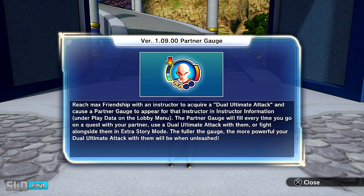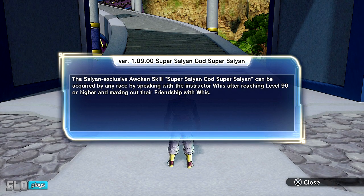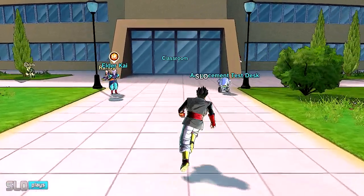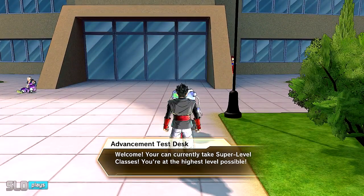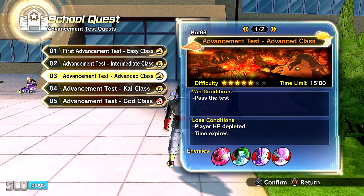I highly recommend watching this entire video. I'm going to explain to you guys step by step on how to get this skill. It is an extremely tedious and annoying process, but if you guys auto-update your game, it should be at the very beginning right here, version 1.09.00, Super Saiyan God Super Saiyan. Unfortunately, there are a couple of prerequisites. You cannot get this if you just started the game. There is a long process in order to get this skill and you pretty much have to beat the entire campaign mode of the game.